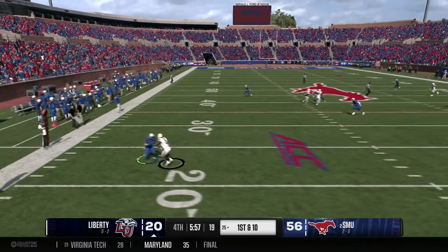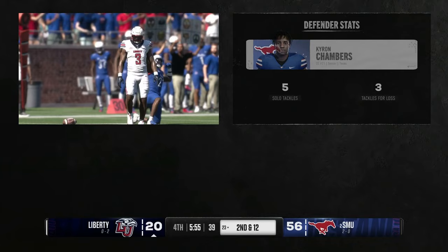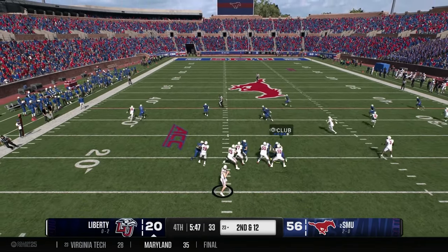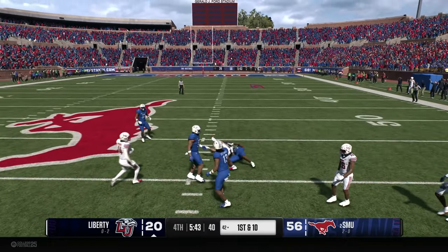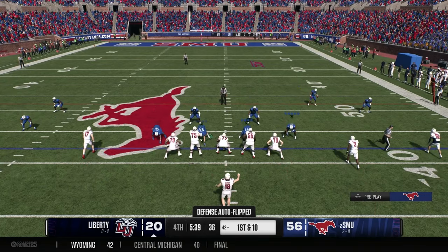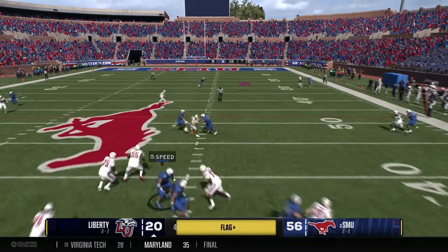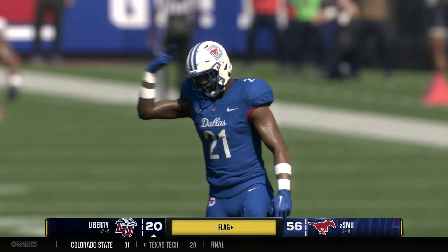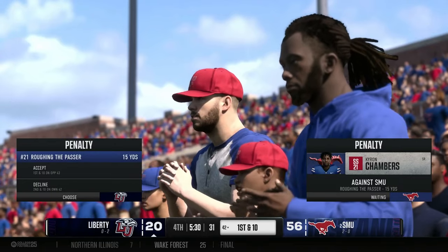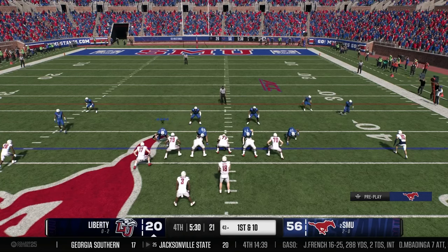Liberty's quarterback throws a check-down and the receiver is leveled for a loss — great open field tackle by Chambers. Second and 12 from the 23 — empty formation, quarterback throws downfield for a 13 yard gain and a Liberty first down. First and 10 at the 43 — quarterback scrambles and throws it up, almost intercepted, knocked down incomplete. But there's a flag — roughing the passer — giving the Flames an automatic first down.